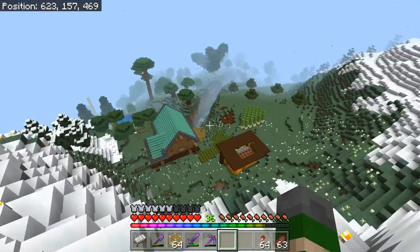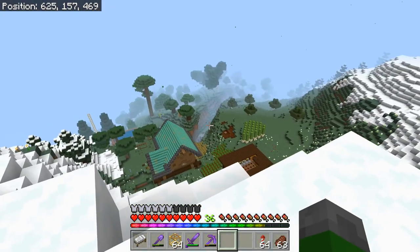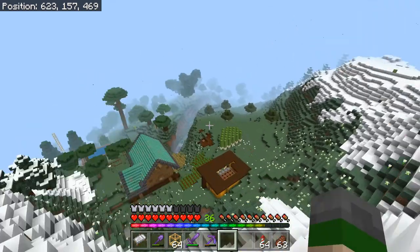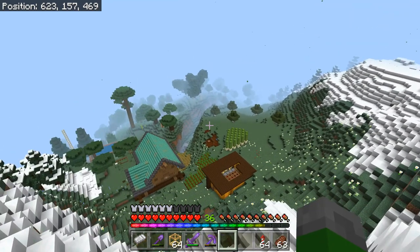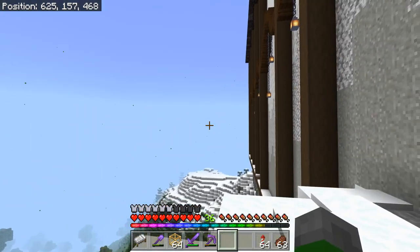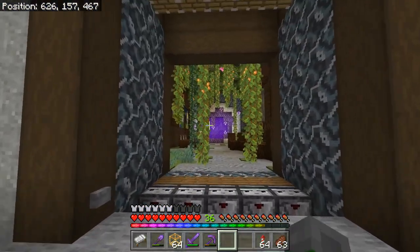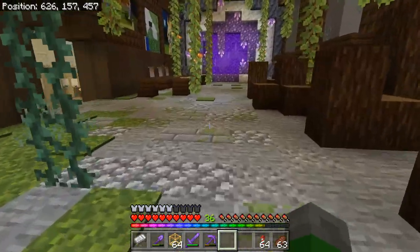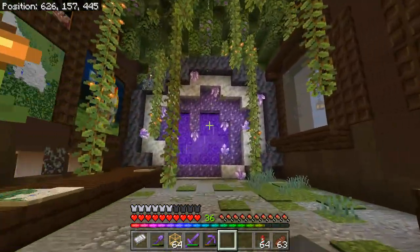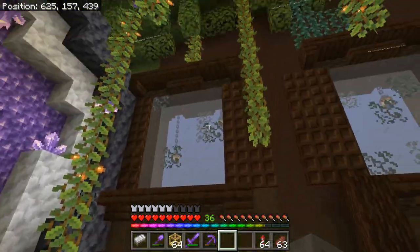There's a bit more stuff I would have liked to do, like on the outside especially. But I'm just done with the world — would have been nice to finish everything, but I always bite off a little more than I can chew with the ideas. As you can see from all the spore blossoms, I went very heavy with the natural theme. This is meant to be like a main room. I have the geo-nether portal inspired by Good Times with Scar.